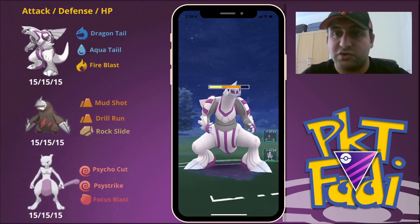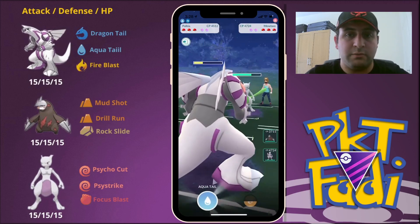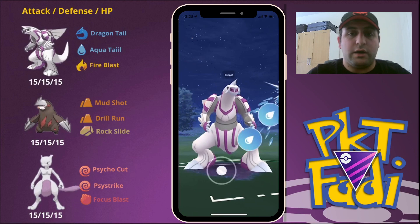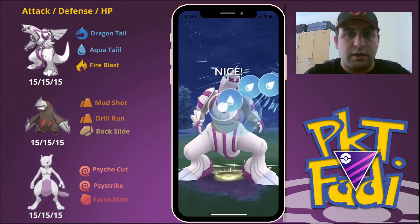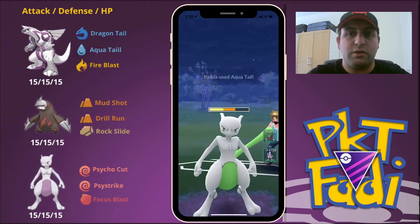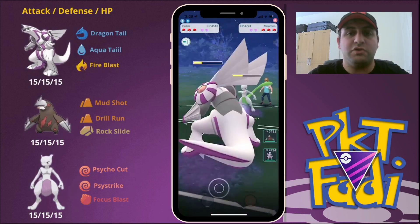The trick is you take the first Psystrike to the face — no problem, just let it go through. Then you go for the Aqua Tail. So after the Aqua Tail does indeed go through, the Mewtwo should be brought down to the point where you can farm down the rest of its HP with just pure Dragon Tails.